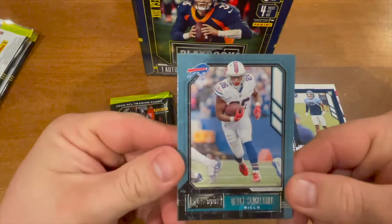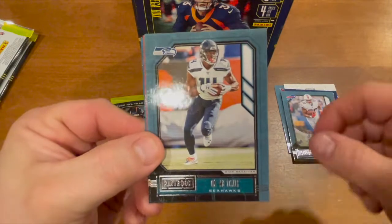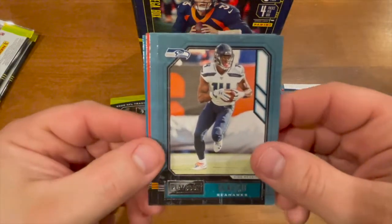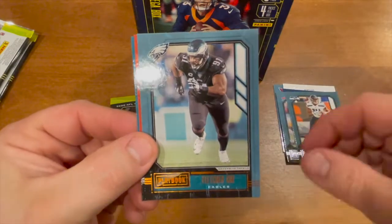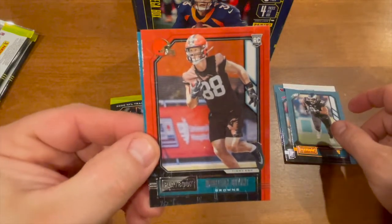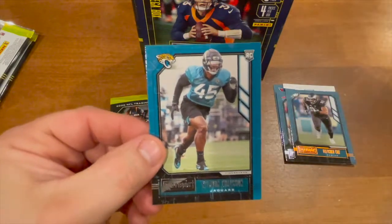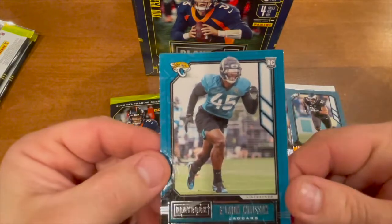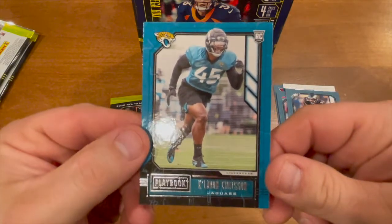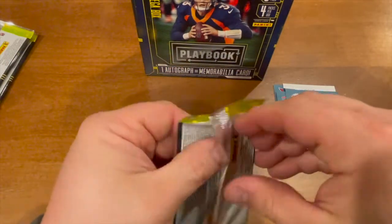Pack two — we have a Devin Singletary for the Buffalo Bills, DK Metcalf — absolute animal — Fletcher Cox, Harrison Bryant for the Browns, and a Lavon Chaston rookie card. Alright, let's keep this rolling.